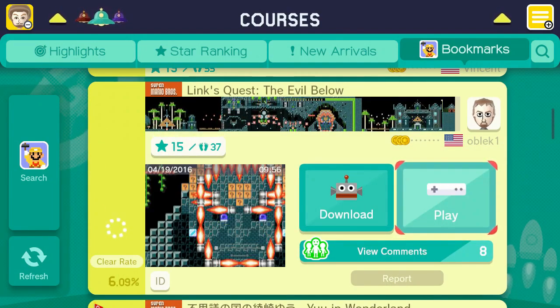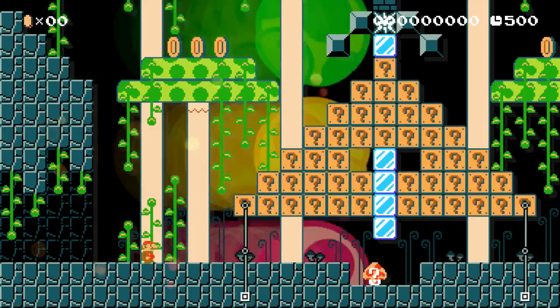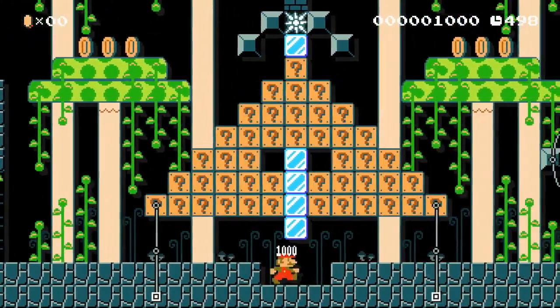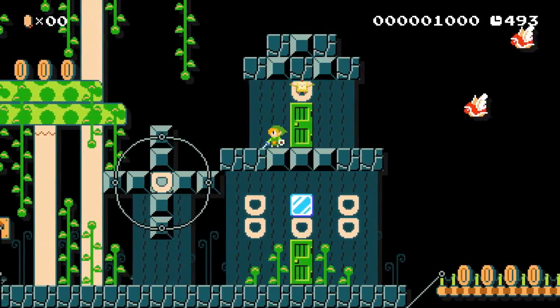Next we have 'Link's Quest: The Evil Below.' You gotta have a Link level. Link dungeon — Zelda dungeons are just so great in this game. But not as Wind Waker Link. Come on now. Why are we playing as Wind Waker Link?